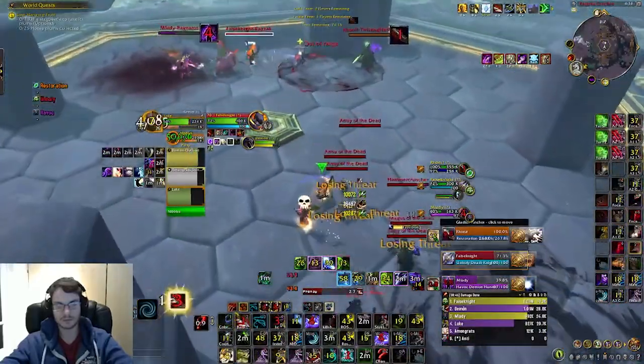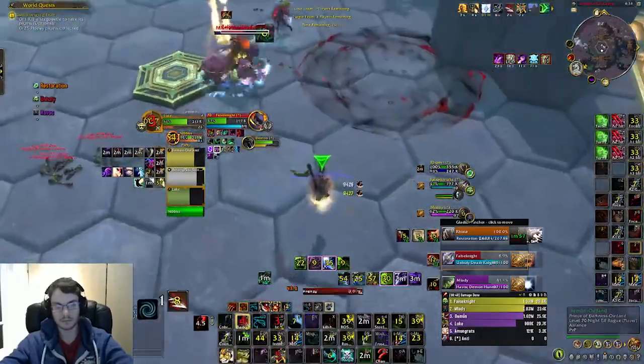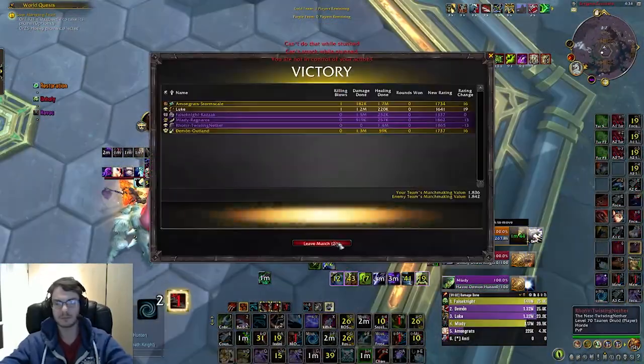We get a sap on the druid followed by a kidney which is trinket. The DH also had another walk but doesn't have Blur yet, so we're going to be able to land a kill very soon. The druid doesn't have that much healing. I land a big Kill Command into a Kill Shot and this actually finishes off the DH.